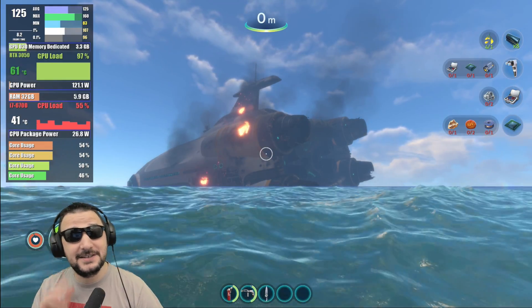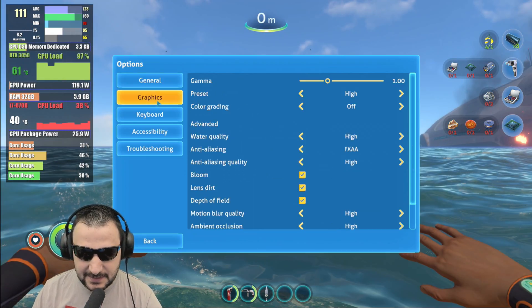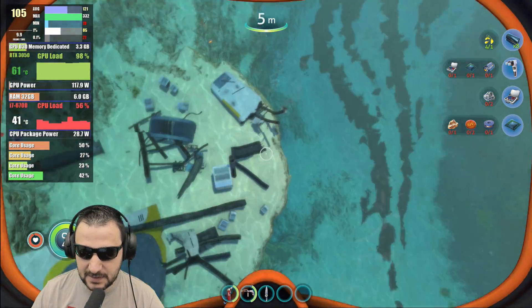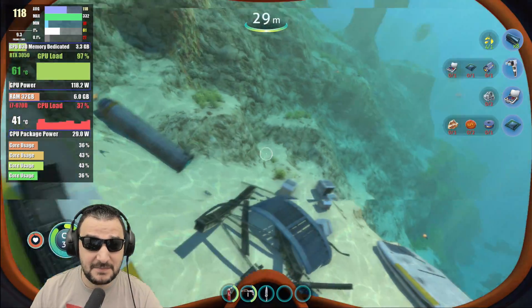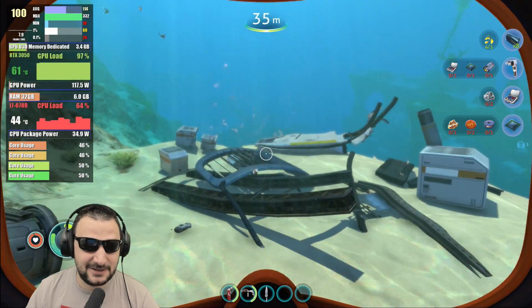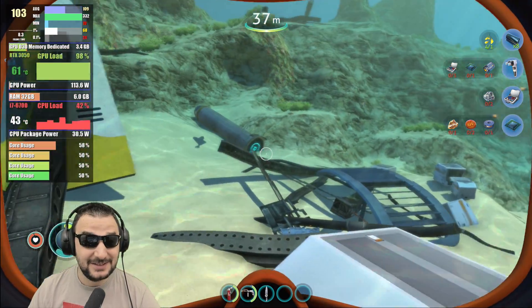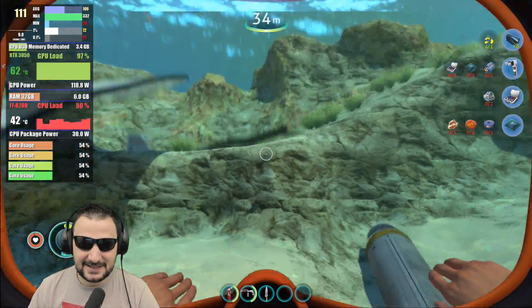Let's try Subnautica and see how it runs on maximum details. I have maximum details enabled and it's quite fantastic to see this game performing — it looks and runs fantastic with the system. 3.3 GB of VRAM is being used on the GPU, 98% load on the core, and even the CPU is reaching 70% load. The CPU is being used, but not like the GPU.